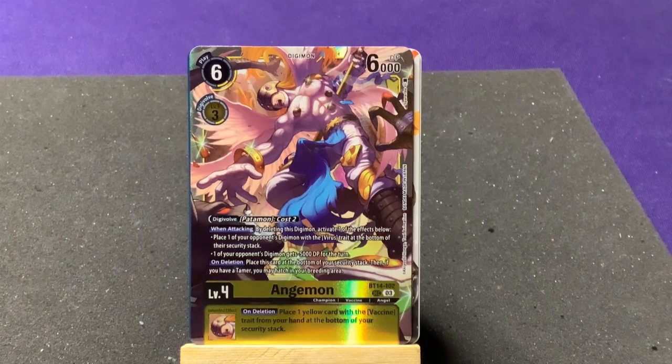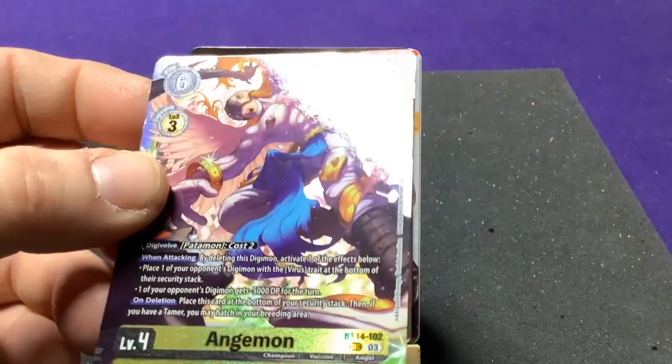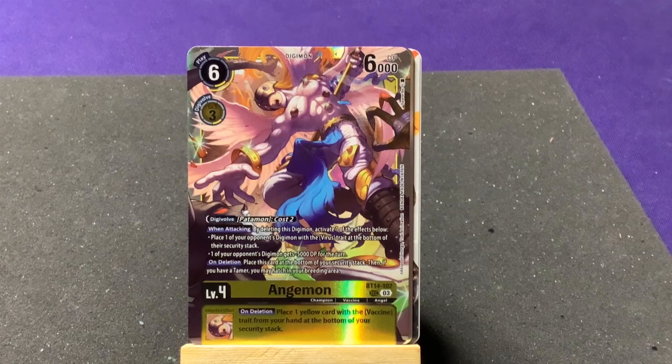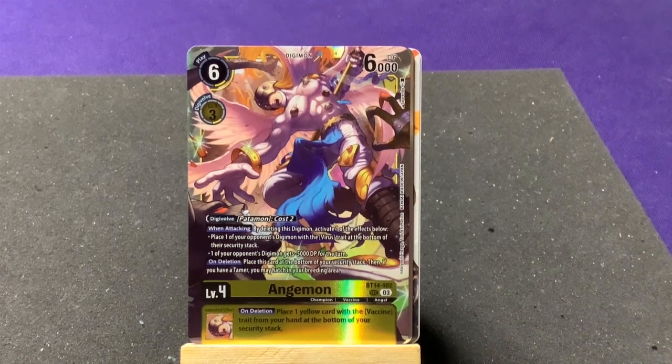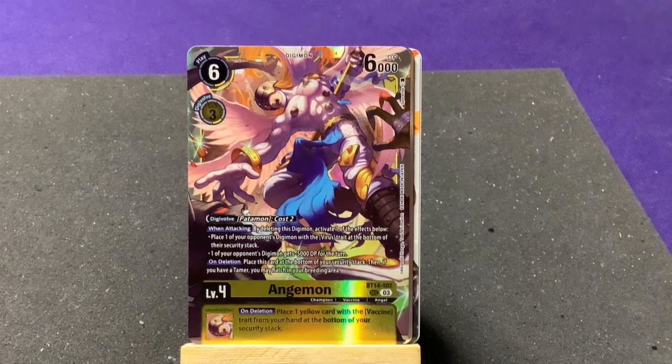Angemon secret rare — awesome! It has some really cool foil. His cost: Digi-ball, Patamon, cost 2 — normally cheaper from Patamon. When attacking, by deleting this Digimon activate one of the following effects: place one of your opponent's Digimon with the Virus trait at the bottom of the security stack; or one of your opponent's Digimon gets minus 5,000 DP; on deletion, place this card at the bottom of your security stack, then if you have a Tamer you may hatch in your breeding area.